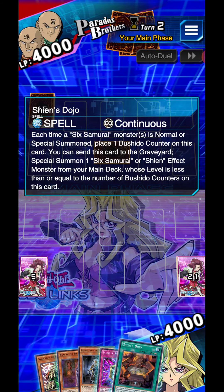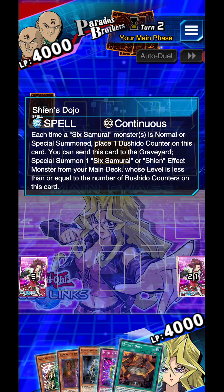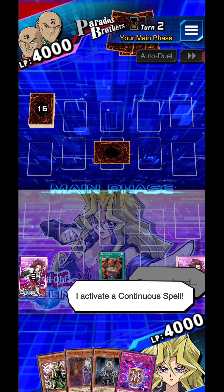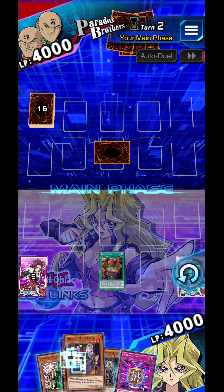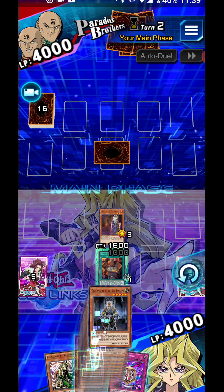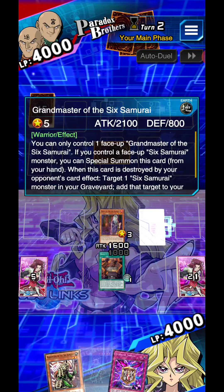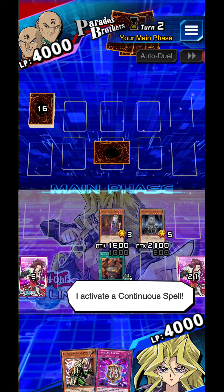That's also a good card to play. This is going to help me out ASAP. So, Shien's Dojo — each time a Six Samurai monster is normal summoned, I can place a Bushido counter on this card. What that means eventually is that I can summon one of my monsters that have a level equal to the amount of counters on that card. So I need a tuner monster level two, and this one is level three.